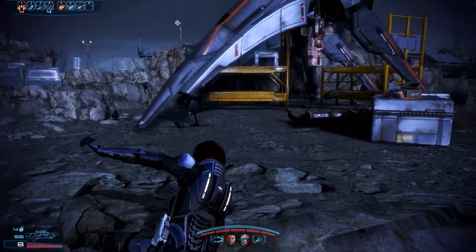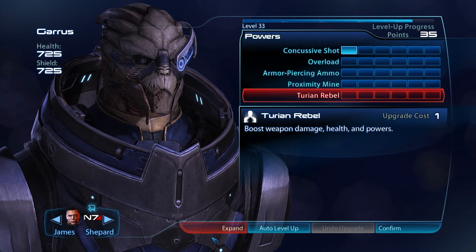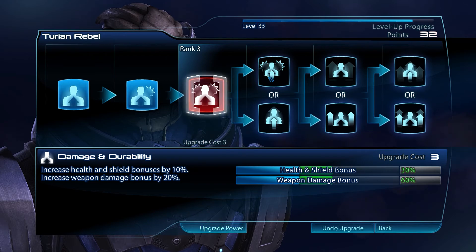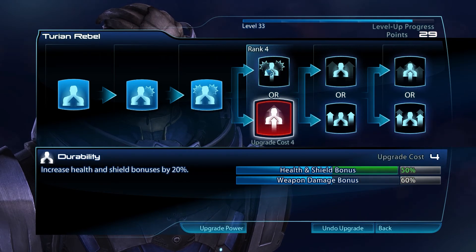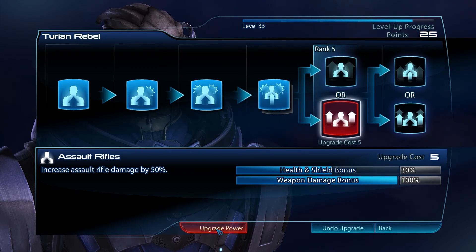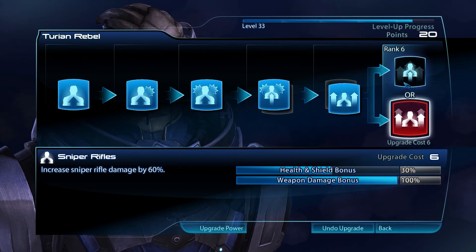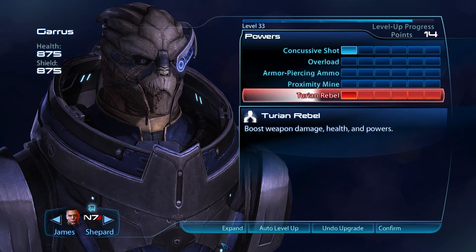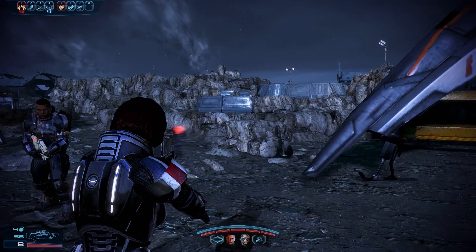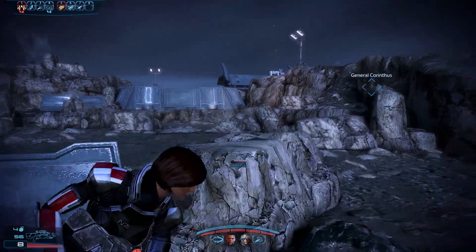Ammo is full. Let's go into squad and give Garrus his share of power upgrades — weapon damage, shield increase, power boost, and sniper rifle. Confirm that. Now let's head back to General Corinthus.